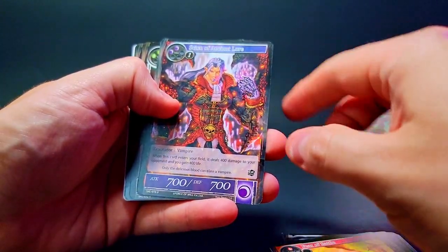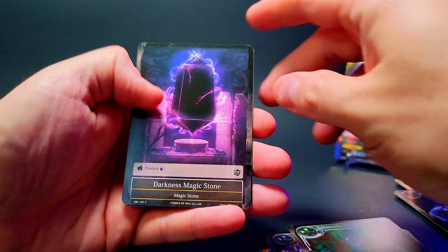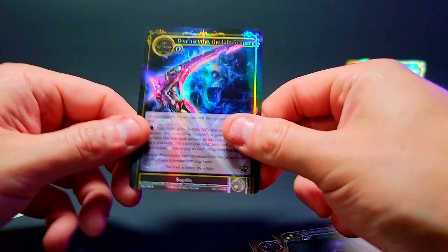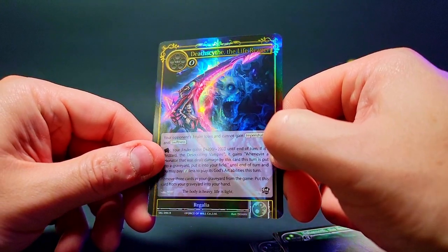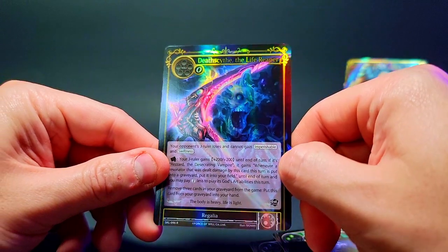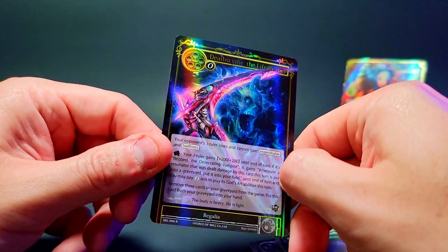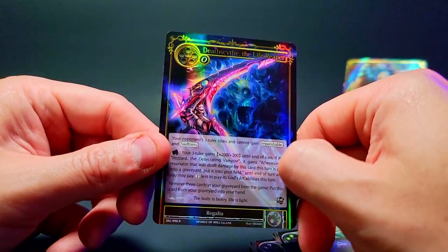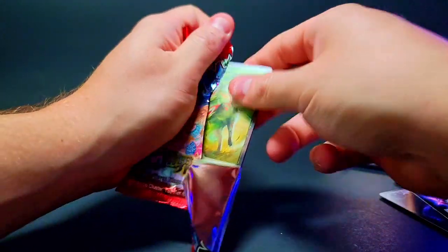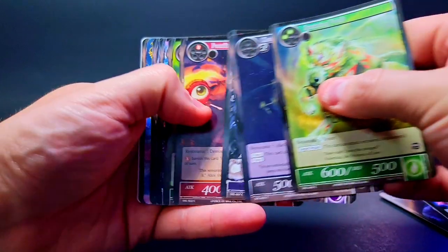Give Wings, Scion of Ancient Lore — you're a crazy looking card too — Behemoth the Earth Eater, Darkness Magic Stone, and then the classic Death Scythe the Life Reaper Rare Foil. Look at how stellar that foiling is with that border aspect — oh it's nice, it's good. Love the look of this card, it's such a badass card. Great job Force of Will — they hand you an item card and they just know how to do the artwork so well that it's still engaging even if it's just an item.